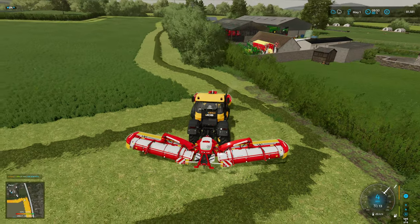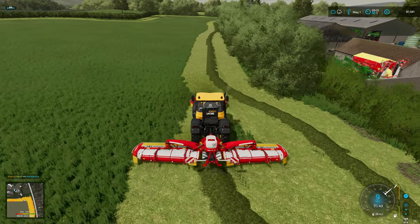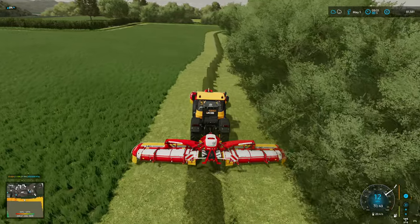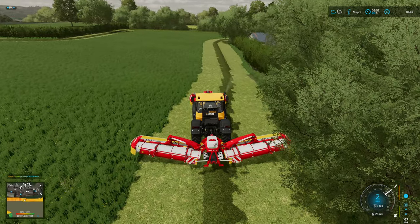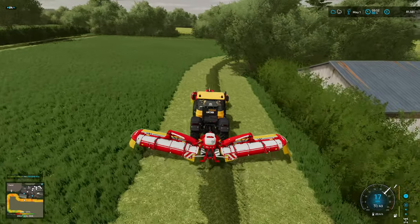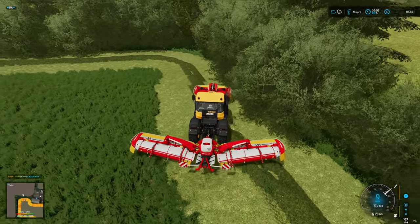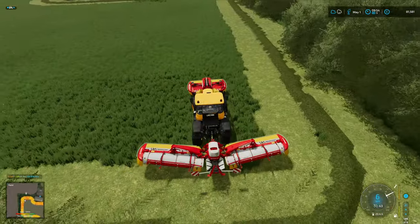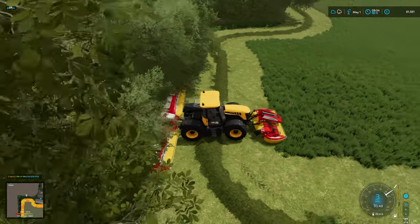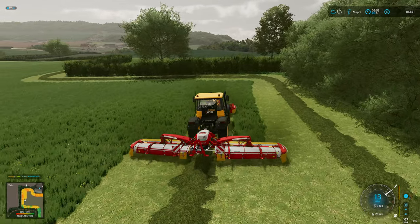We've obviously got the addition of the new field by the butcher, so that's good. What we might do is just run up here - because this end is quite a weird shape. What we might do is go and do an extra bit of a headland up here, square off across there, and that's that bit done. We'll get it reasonably straight, aim at the trees, lower down, and get it squared off. Then we can just stick on a GPS course and jobs are a good'un.